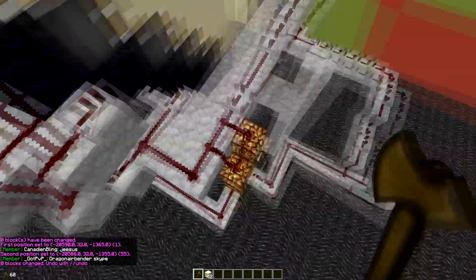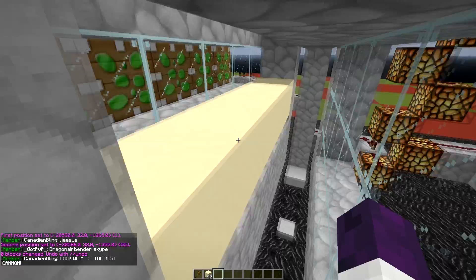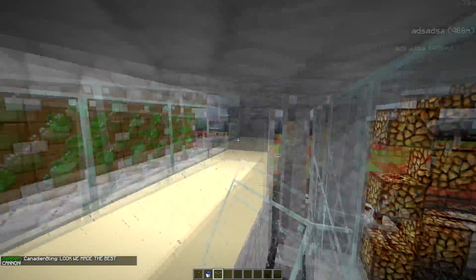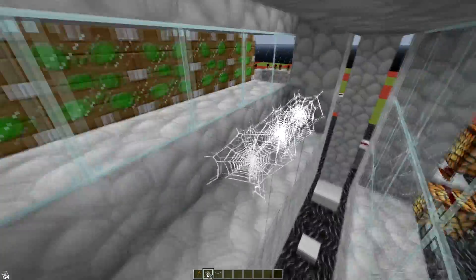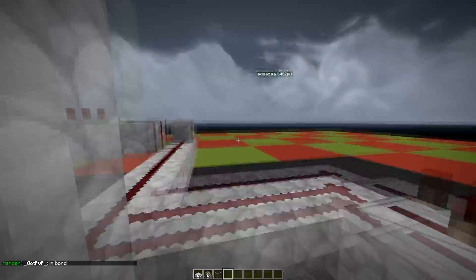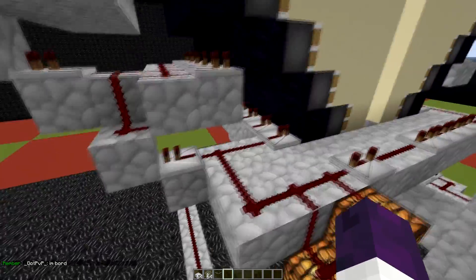Let's stack that 20 up and get rid of some of the entities down here. There we go. Let's just add a slab right there. Now the final test — will this work? No, it will not, because we don't have any redstone here.